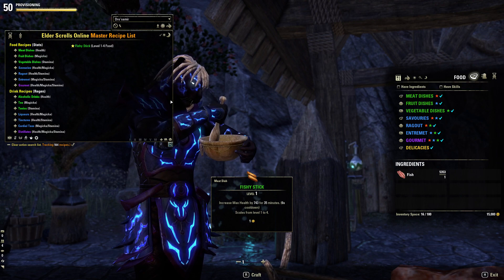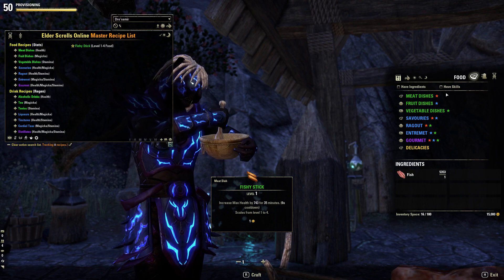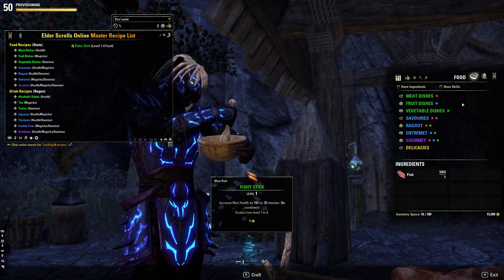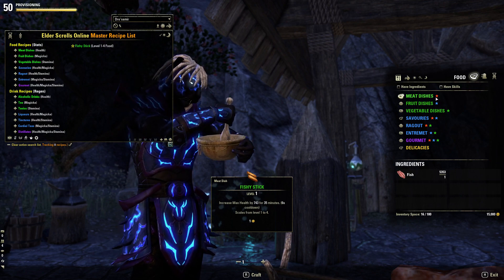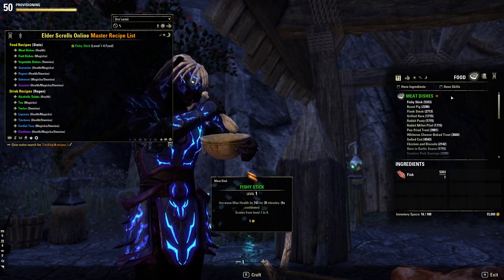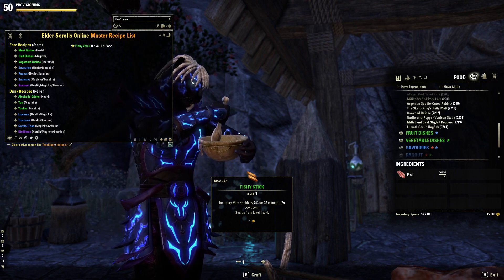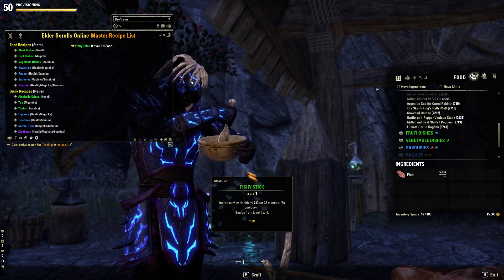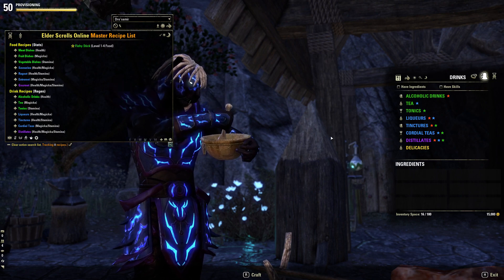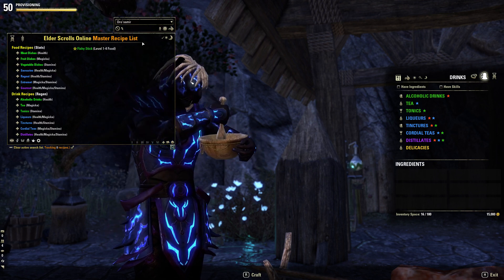For provisioning and cooking, it will also show a gold checkmark next to the category that has your writ requirements if you know that recipe. I've improved this in this version to fix a little visual bug from last time — if you click to open the category that contains your writ requirement that you know, it will automatically scroll to it in the list and select it for you, so all you have to do is click on the category and hit craft.